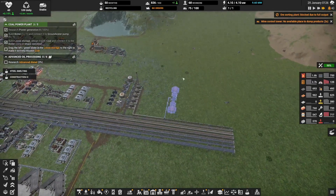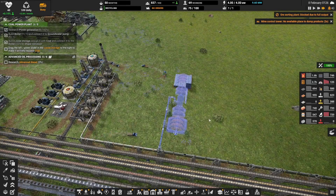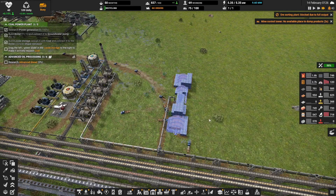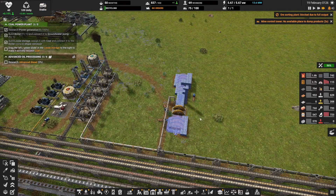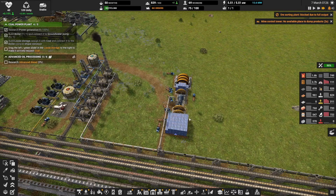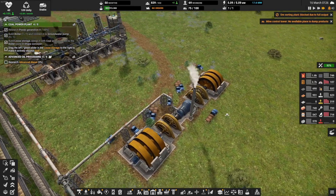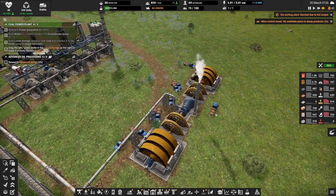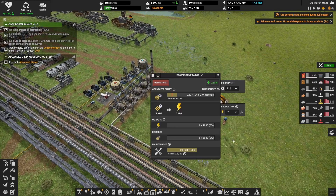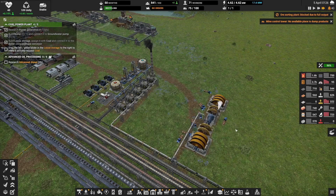I see these storages of construction parts and how little they are — in the meantime I've made them a little bit bigger. Everything is being delivered here. Power is being made. The initial batteries are turning and steam is coming in.